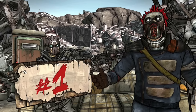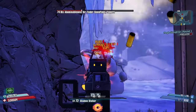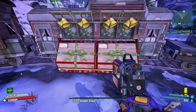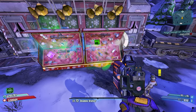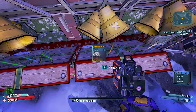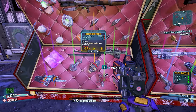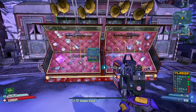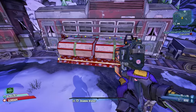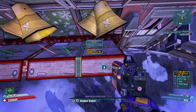Coming in at number one — and this one's probably no big surprise — the Marcus Mercenary Day DLC. It's short, easy, and offers arguably the best loot chest in the game: the Snowman train chest. Simply beat the story and kill the Snowman the first time, then turn in the mission to Tiny Tim. You can actually go right back down to the Snowman again for another crack at the chest without even saving and quitting. After that it's as simple as rushing to the Snowman, killing him, going up the elevator, and opening the chest for your loot.